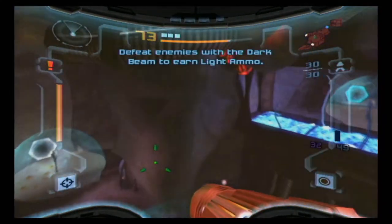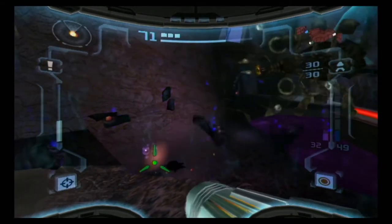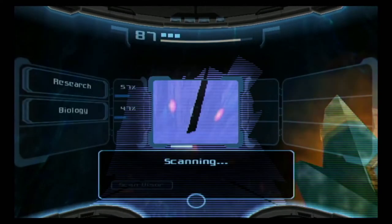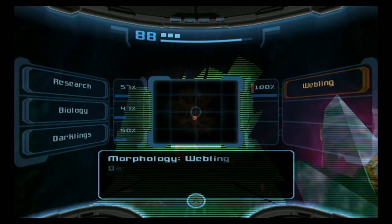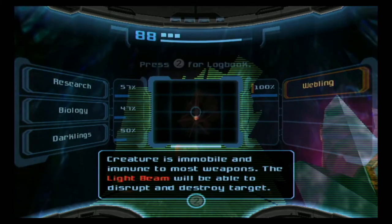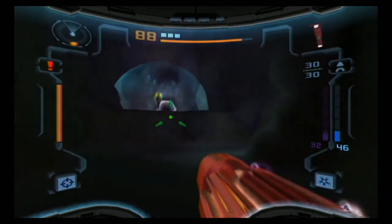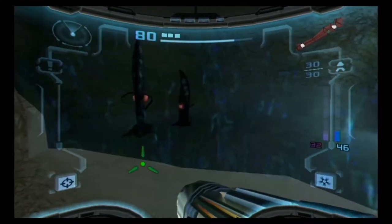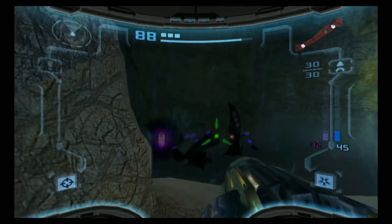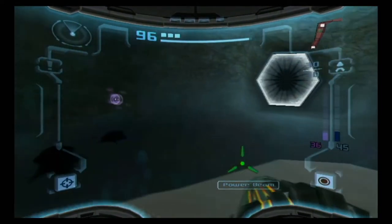Now the game will explain the mechanic of ammo restoration through these blade pods. This is a webling — darkling capable of generating an energizing tensile biomaterial. Creatures are immobile and immune to most weapons; the light beam will be able to disrupt and destroy the target, so we just shoot it in the eye. Shooting and killing an enemy with the light beam will cause dark beam ammo to drop. Shooting and killing an enemy with the dark beam will usually cause light ammo to drop.